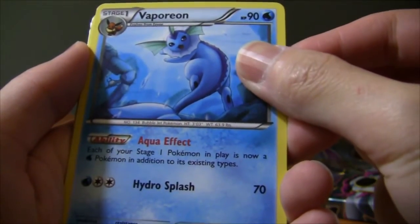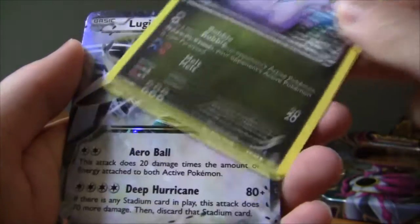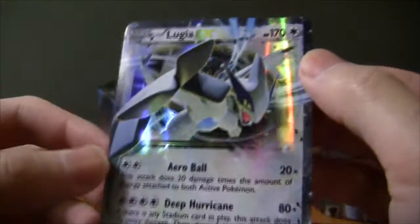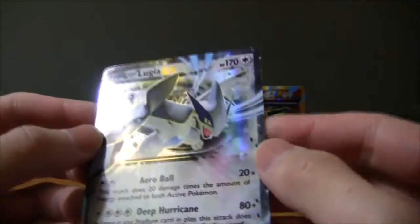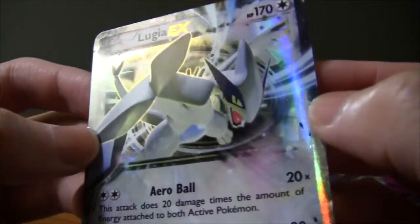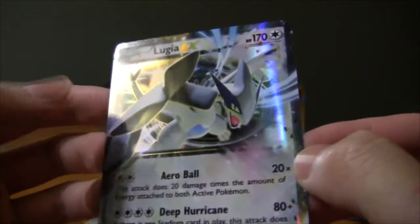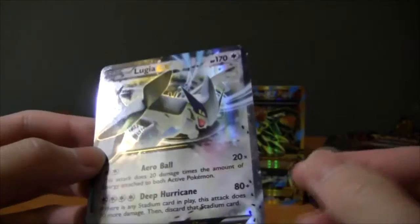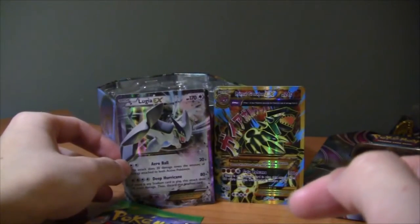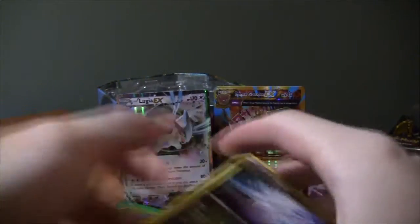And our last card from this pack is going to be Lugia EX with Arrow Bow — holy man! This is just like the tin of a lifetime. Lugia EX is like the replacement for Mewtwo EX in standard, with the attack Arrow Bow that does 20 damage times the amount of energy attached to both actives. We got two ultra rares from just two packs — Primal Groudon EX and Lugia EX. This is just amazing.